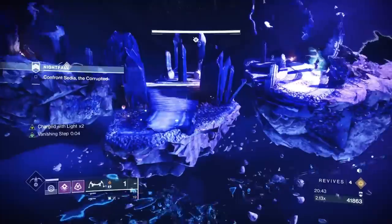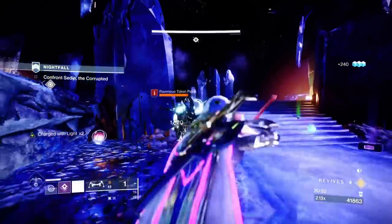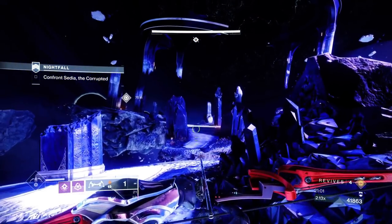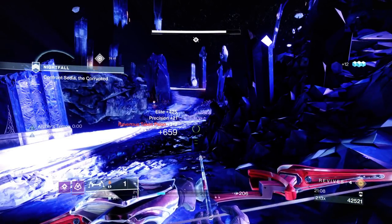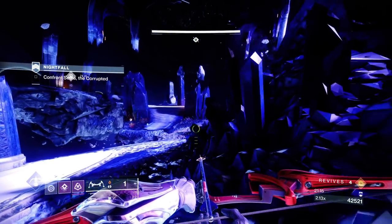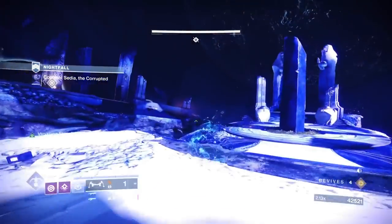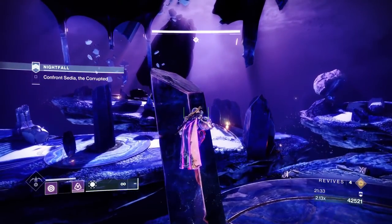The first phase automatically starts with ads — two or three Solar Knights, three or four orange bar Scions, and a bunch of regular Scions. Use your Tether there: Witherhorde, Grenade, Tether — you should kill 90% of the ads. Then check that all knights and scions are dead before proceeding. I'm playing slow but I'm actually checking the area — knights can hide on the left or right plates, so always verify.